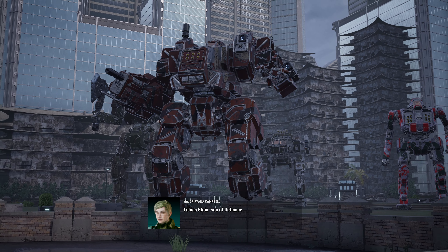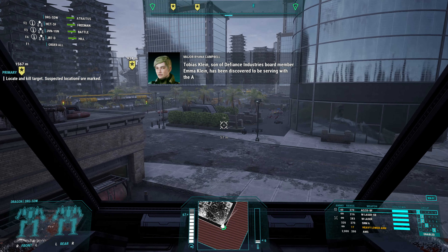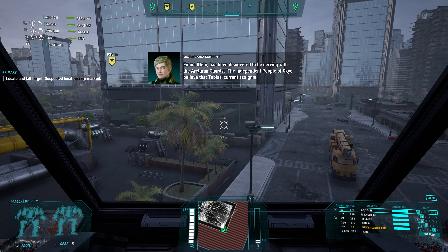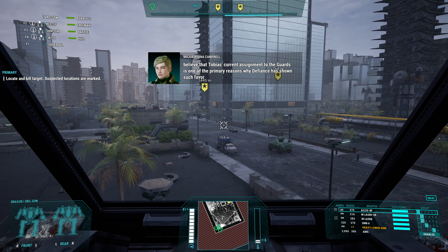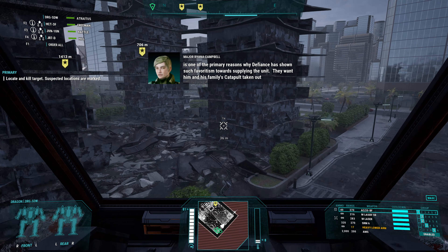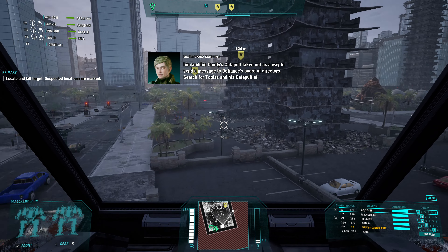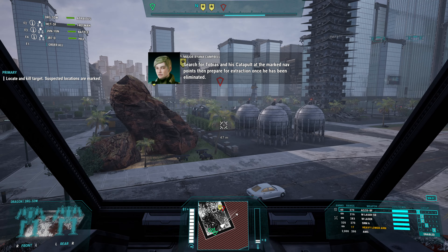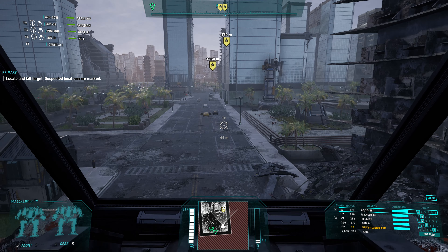Tobias Klein, son of Defiance Industries board member Emma Klein, has been discovered to be serving with the Arcturian Guards. The independent people of Skye believe that Tobias' current assignment to the Guards is one of the primary reasons why Defiance has shown such favoritism towards supplying the unit. They want him and his family's catapult taken out as a way to send a message to Defiance's board of directors. Search for Tobias and his catapult at the marked points, then prepare for extraction once he's been eliminated. Target acquired — sounds good.